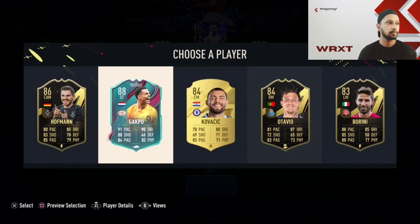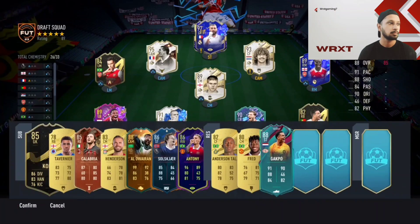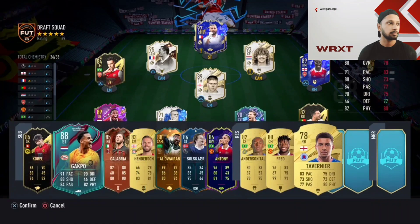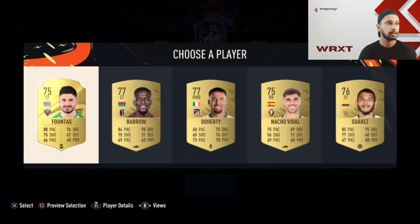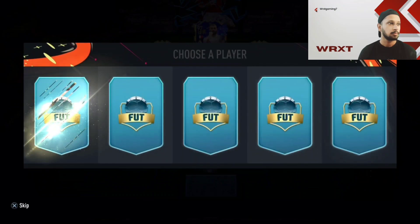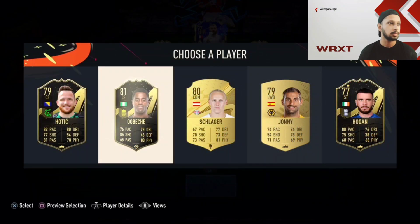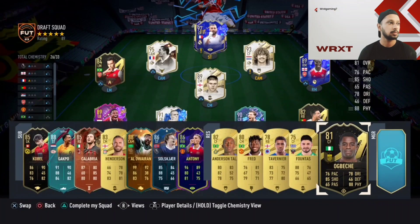Cody Gakpo — has to be the PSV version, not the Liverpool version, even though it is FIFA 23 not 22. Let's see what we can get before the last player. Not that good — let's take anything. Last striker please, give me somebody good. Not so good anyway — let's take anything.